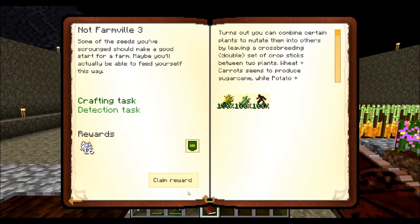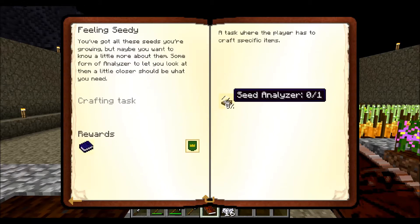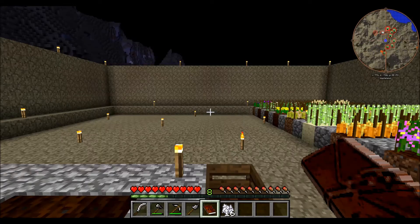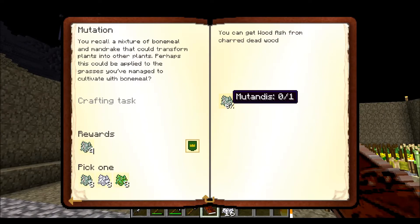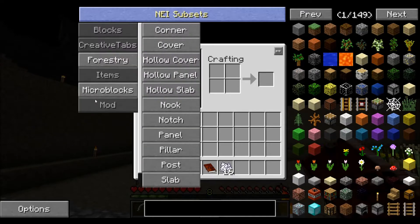Looking back in the quest book, I've still got to claim the reward of bone meal. The next quest is 'Feeling Seedy' or mutations, where we need a seed analyzer to get the crafting book for mutations. I can also try to do the Mundanus recipe from Witchery. Let's just go through the Witchery book to see what we need.